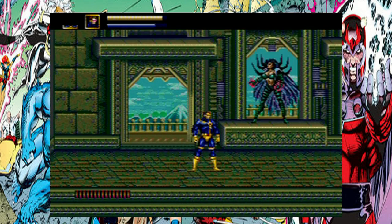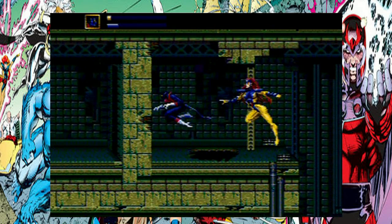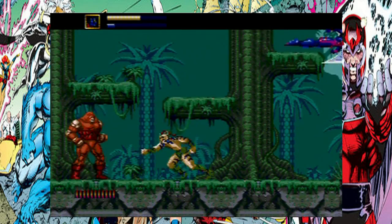During the course of the game, you can call in five X-Men to assist you, although Jean Grey helps you back up automatically once you fall. The other four are selected in the pause menu, then you just activate your mutant power to use them.